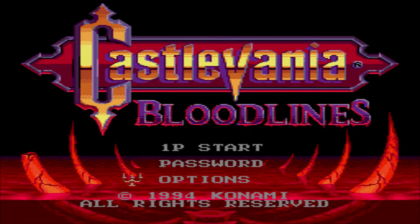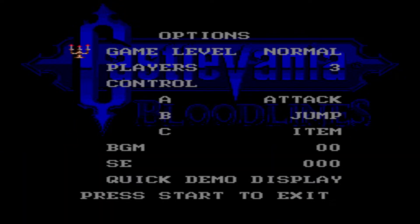One thing you can do, other than pressing start and password, if you go to the options menu, we actually have the chance to change our difficulty. We can change it to easy or normal mode and change how many lives we have. We'll go ahead and just do five, just to save me some trouble.